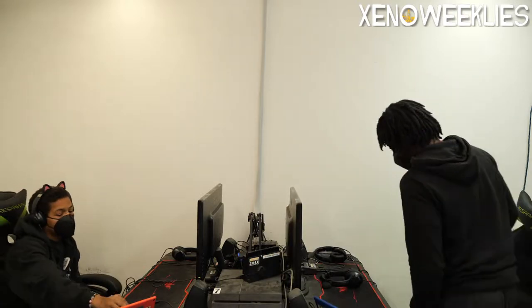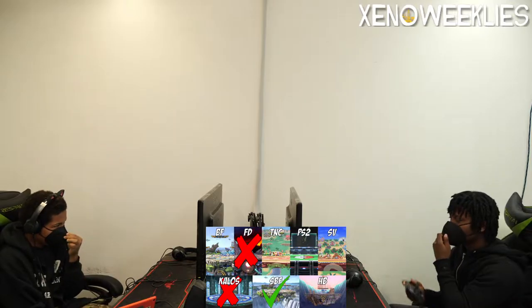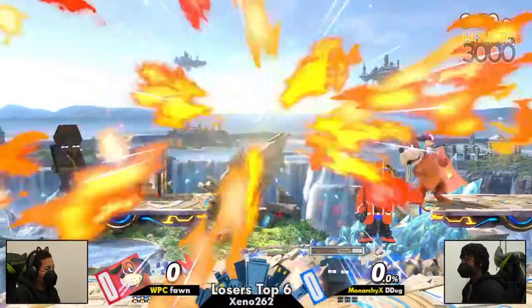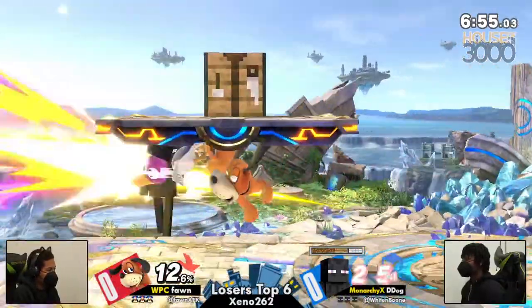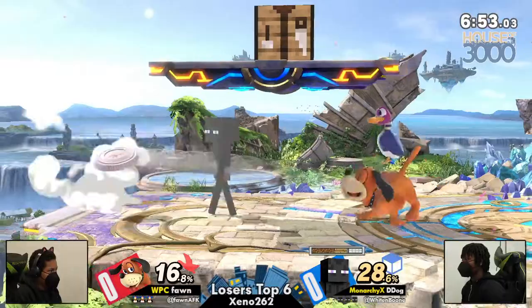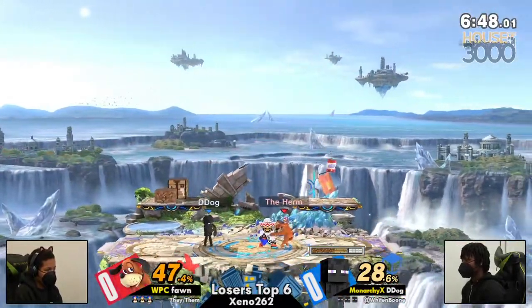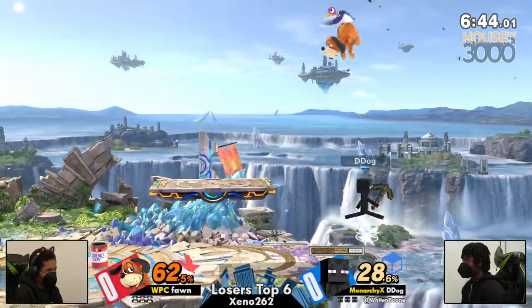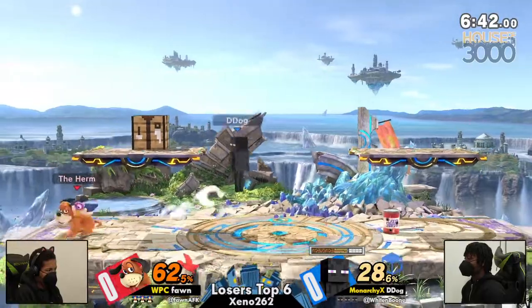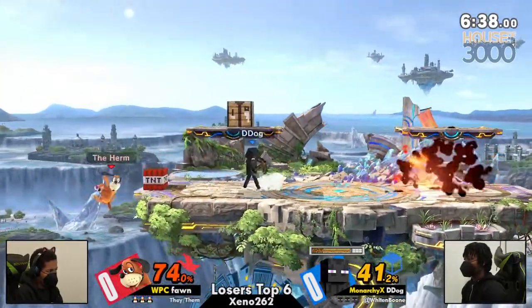A lot of the little things that D-Dog does are a little repetitive, and if you're not always aware of the opportunities he's going to take — like Minecart or Jab-Jab-Jab — it gets repetitive and you miss those opportunities to catch it with the Frame 1 Clay Pigeon and the Can. Which is what Fawn has at their disposal: that Frame 1 Can and Clay Pigeon whenever D-Dog does a Minecart or Intrex.